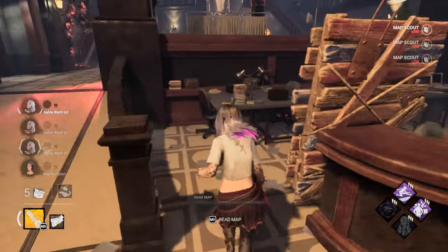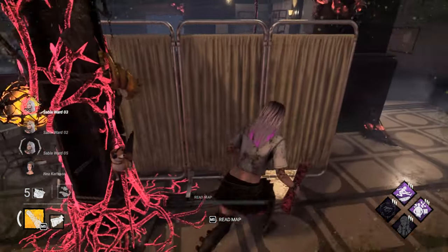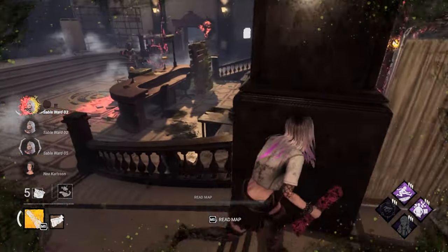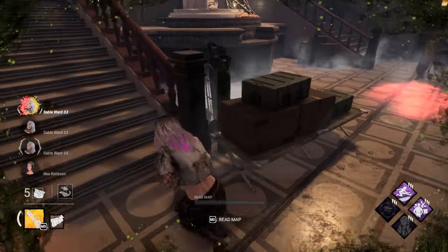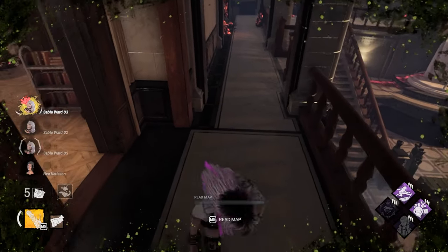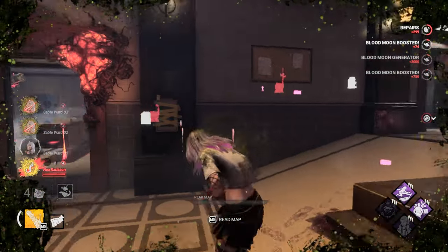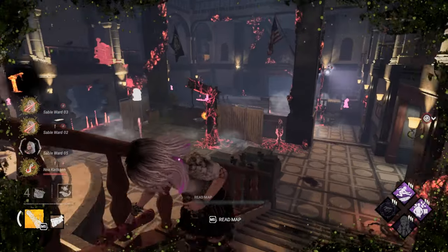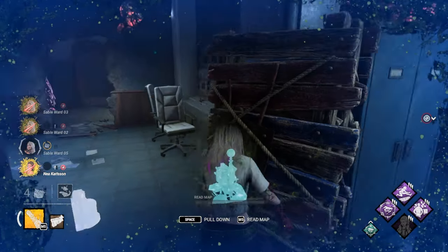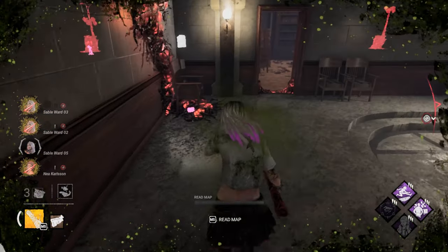Wow, it's a Plague. Now I won't be able to use Inner Strength. Let's keep running, go over here — looks like she left. There we go, Detective's Hunch is working, we are getting a lot of value. Where is she? Oh there she is — she destroyed my totem.